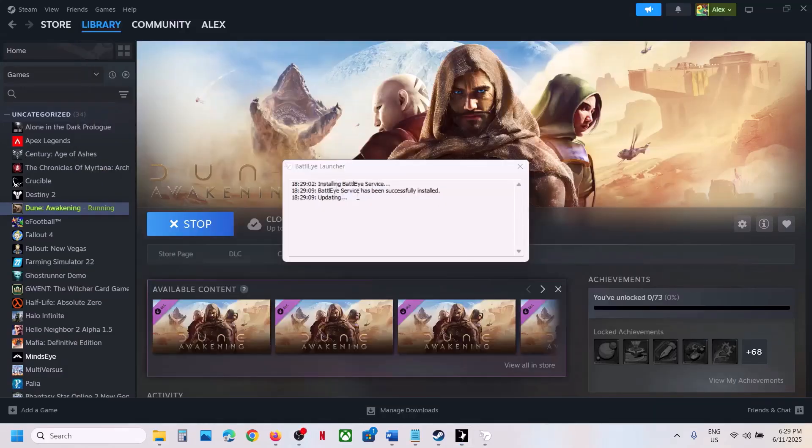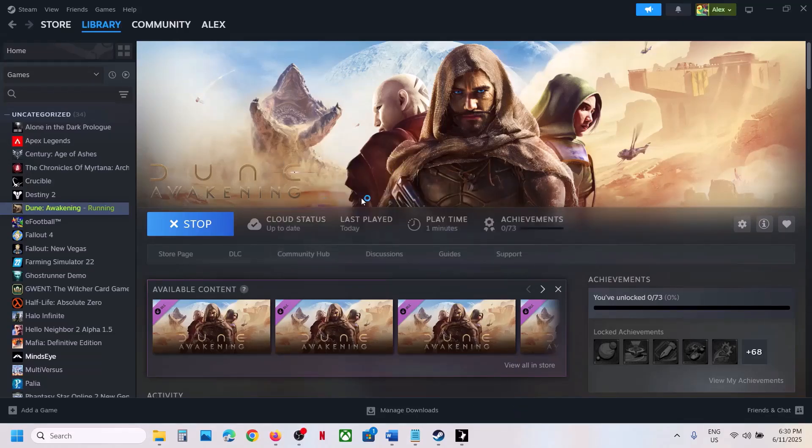While installing BattleEye, if you receive any error like 'fail to update or install BattleEye,' close the launcher and everything, then relaunch the game once again and check.